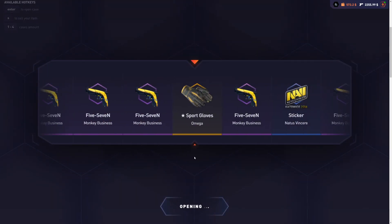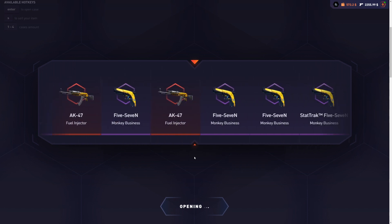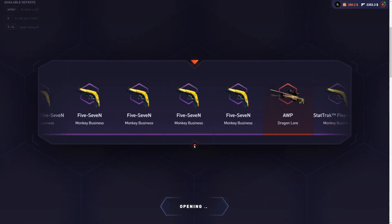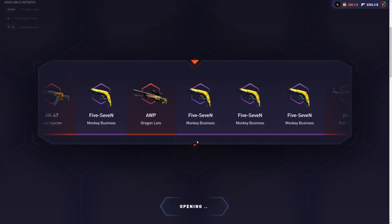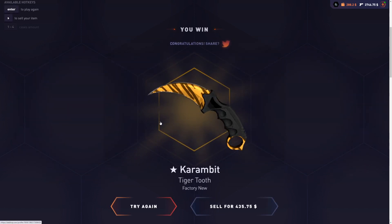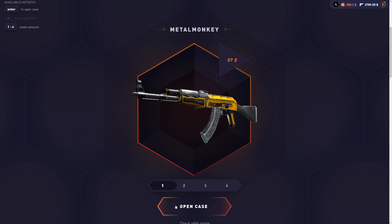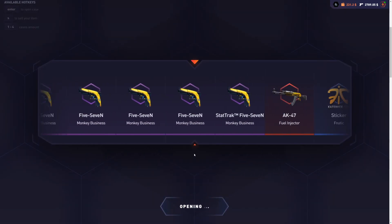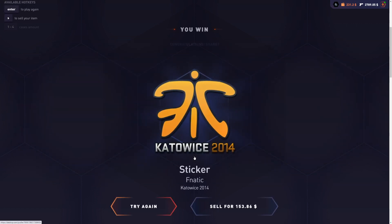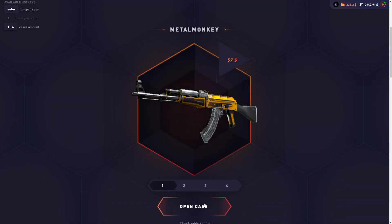All I need is to break even. Come on. $69 — I forget the prices of the stickers. Let's go, baby — there we go! 2.8k! Now one more good item and we've got profit. I actually believe now. That brings us up to basically $3,000 with $241 left.